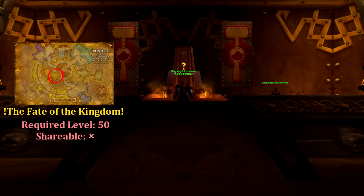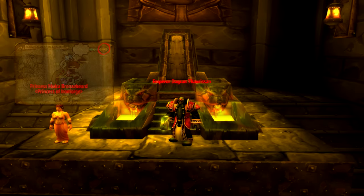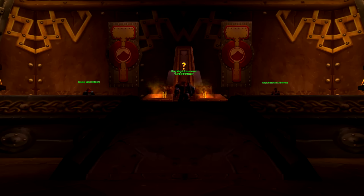Not surprising to anyone, Magni is furious and wants us to return to the Depths and execute his daughter's captor, Emperor Thoracin, with the quest The Fate of the Kingdom. Head back to the Depths and slay Thoracin while keeping Moira alive. Once finished, speak with the Princess and pick up our final quest of this chain, The Princess's Surprise, which sends us back to Magni to inform him that his daughter holds the Greatest Enemy's Child. To Magni's dismay, he still presents us with two fairly good rings to choose from.